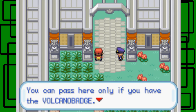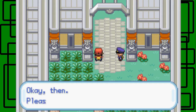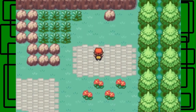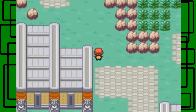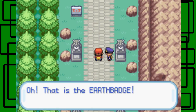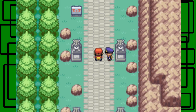I've played this game several times. You can only pass if you have the Volcano Badge — that's the Volcano Badge, go right ahead. There's an item over here if you check this rock — a Full Restore, very worth picking up. And right here is the final Gym Badge check: the Earth Badge. You can pass only if you have the Earth Badge — go right ahead.